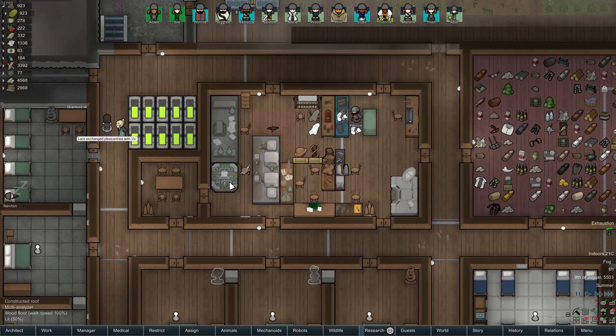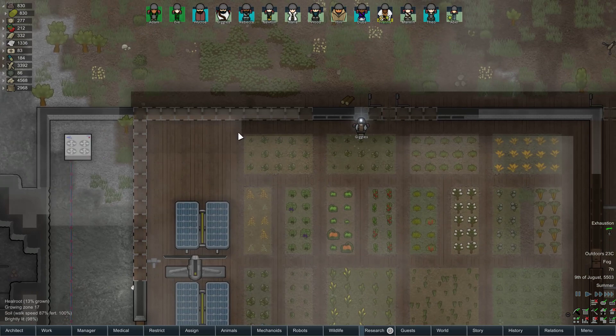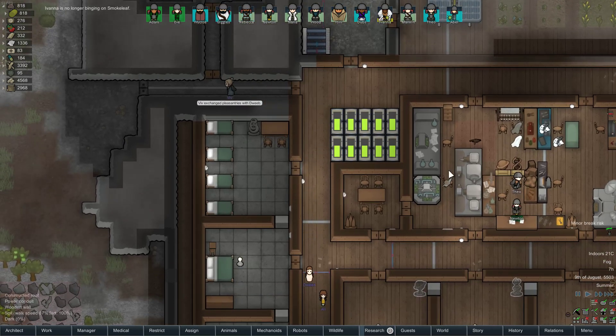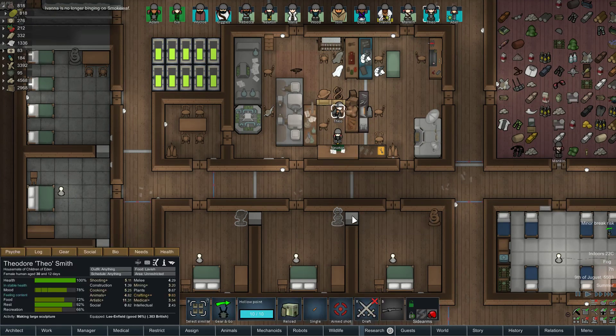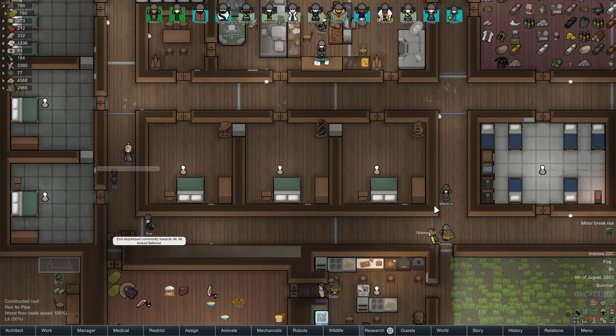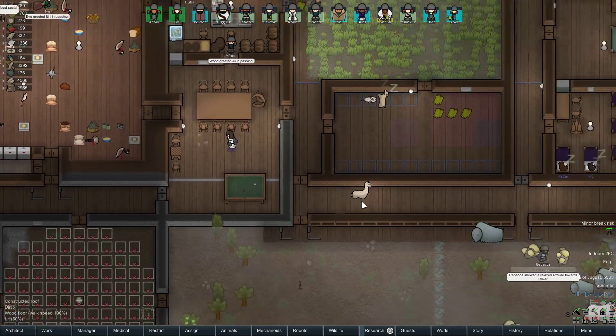We don't actually have proper hospital beds yet either, but we have so many things we want to research. No longer binging. That's being installed there. Let's just go ahead and do these blueprints, get them out of the way, make the bedrooms a little nicer. If a hauler could do that — installing something that's already built — it has to be a construction job.